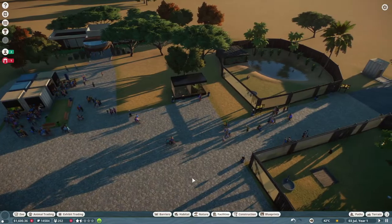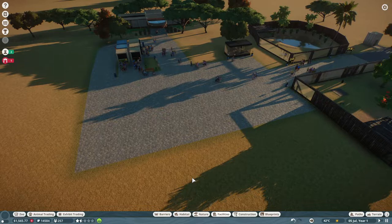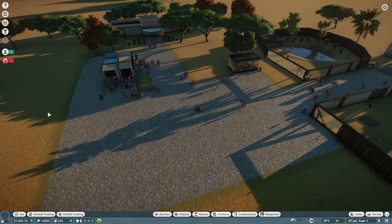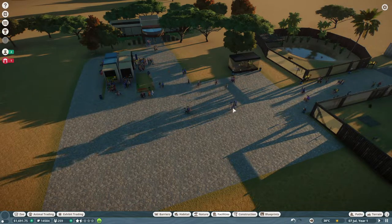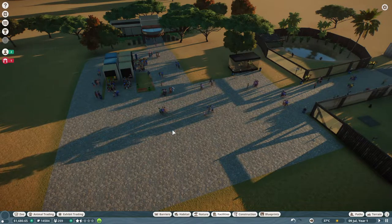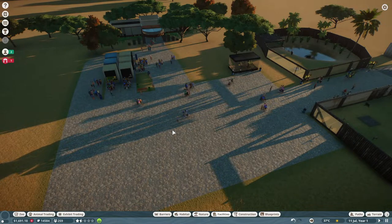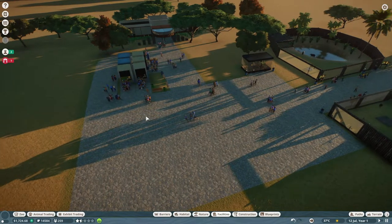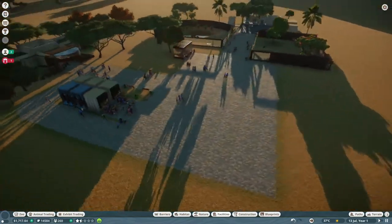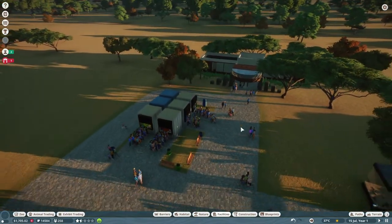I don't hate how this is laid out. Is it the most efficient? Probably not, but of all the zoos I've personally made so far, I like it. I like having the big wide open area here — I want to put a big welcome sign with some benches and make a nice little area with trees eventually. We've got the bathrooms and the ATM, and the queue lines are already super long.